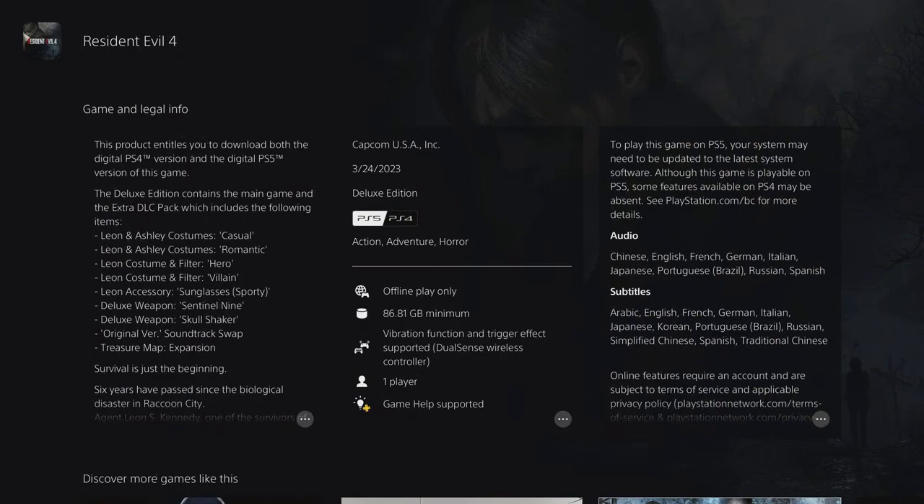The Deluxe Edition comes with the casual and romantic costumes for Leon and Ashley, the hero and villain costumes for Leon which both have their own filter, the sporty sunglasses accessory for Leon, the Sentinel 9 pistol, the Skull Shaker shotgun, the ability to swap out the soundtrack for the original version, and a treasure map which reveals hidden items as you play.